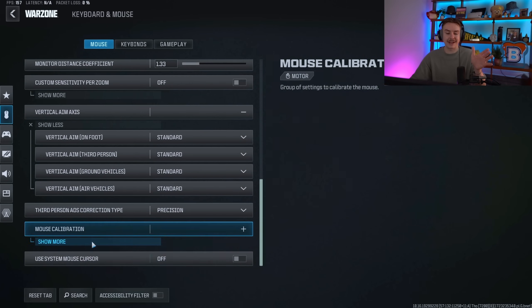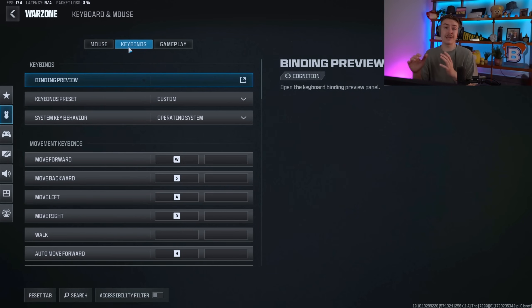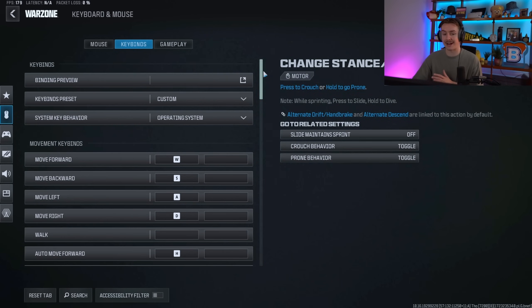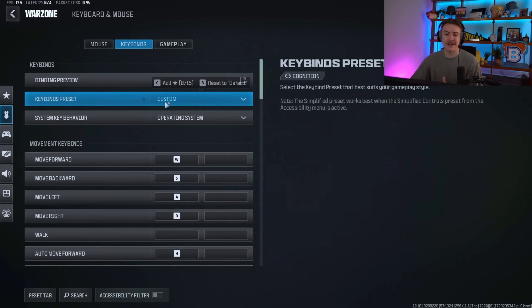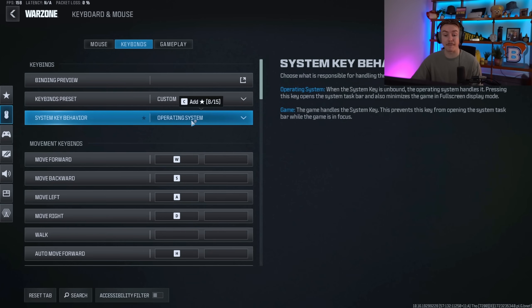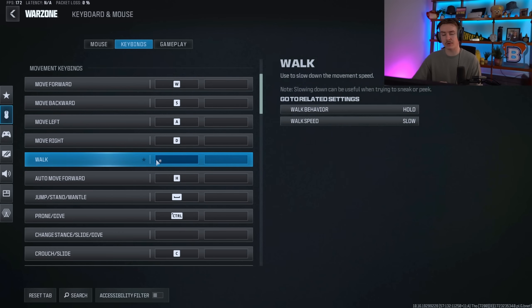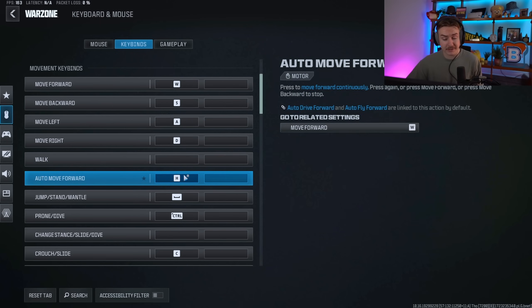Key bindings are very big — this is the life of mouse and keyboard, the buttons you're clicking. A lot of my settings are default but I'll run through the ones I changed. Movement is standard WASD. The walk key should be unbound — on keyboard there's no difference between clicking a button down once versus halfway, so there's no advantage to a walk bind.